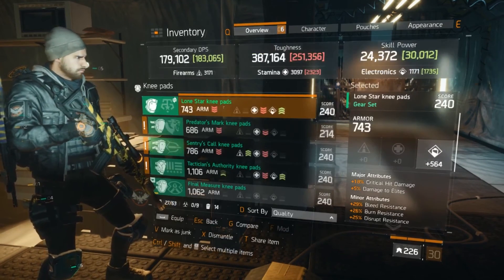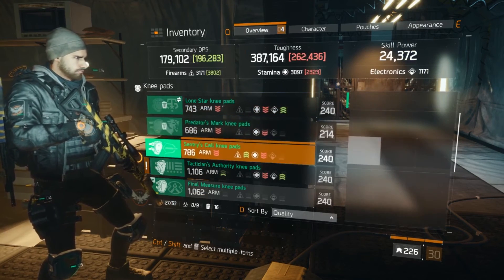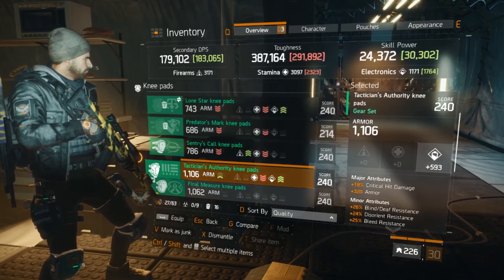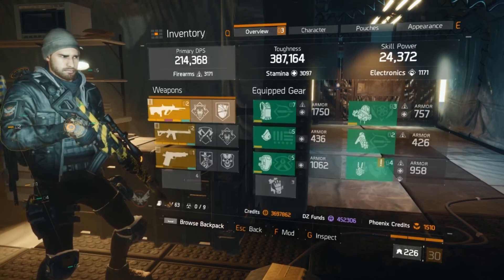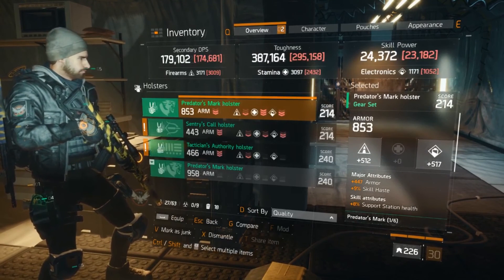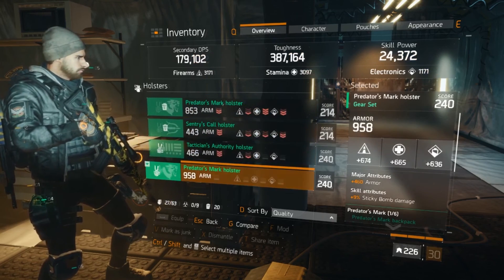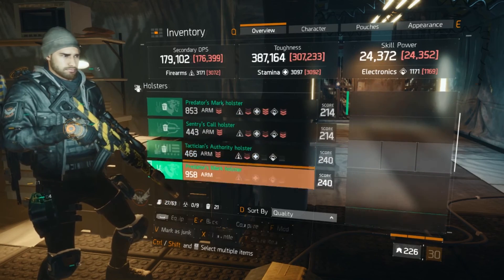Well, nothing good so far. Let's look into the knee pads. These knee pads don't look very good — let me dismantle those. We'll take a look at that one. No, we'd have to reroll two items on there — not worth it. And this is not worth it either in our current build. Hopefully we're going to get a holster here; I've actually been looking for one. I don't think that's going to cut it, though. It's good, but it's not great.